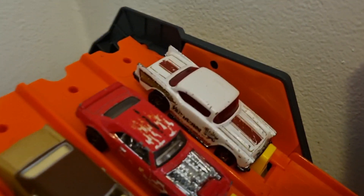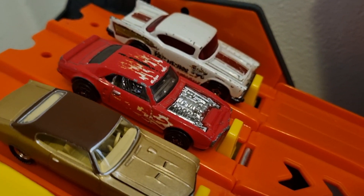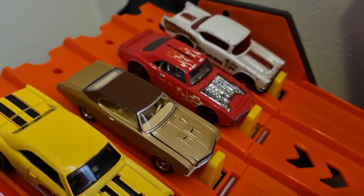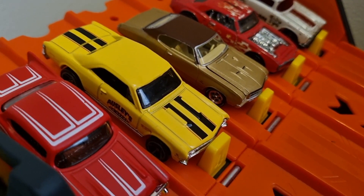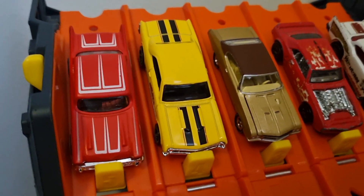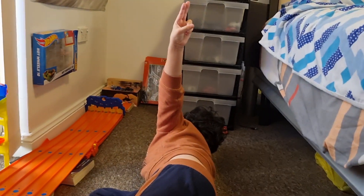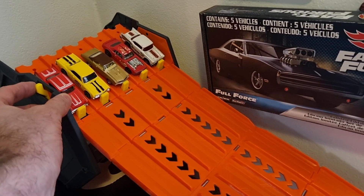Race two. Lane one, we have the 57 Chevy Bel Air. Lane two, 67 Pontiac Firebird all aflame, missing the hood — beautiful. Lane three, we have the 1970 Buick GS Stage One. Lane four, we have the 67 Chevelle SS 396. And lane five, we have another 57 Chevy Bel Air. The Bel Airs are bookends! You're going for lane two? Yeah, okay. On your marks, get set, go!